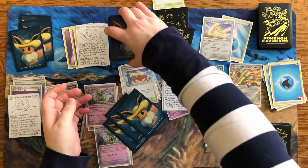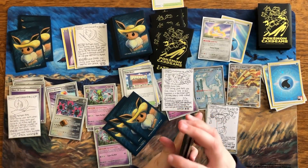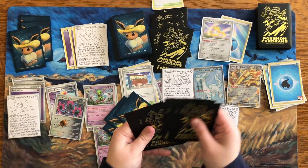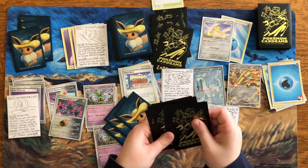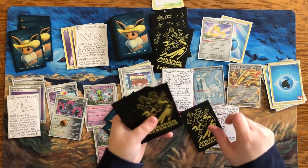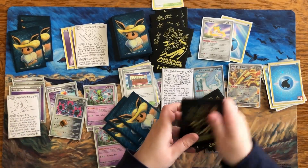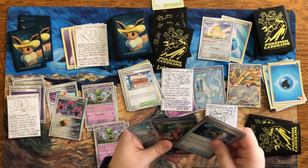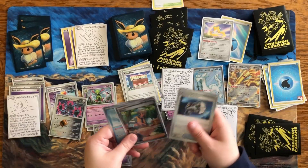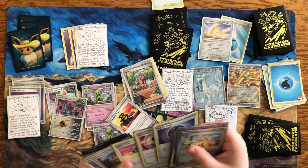With all this draw support and all the Gholdengo, that's pretty nice — even with Greninja gone. We draw six cards. We got Boss's orders item, Iron Bundle, and Arven. Here's a good tool — Luxurious Cape. As for an item, maybe we can go ahead and do Switch Cart or something.